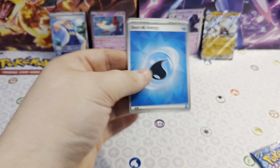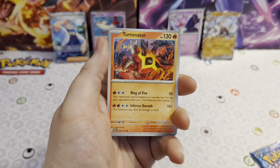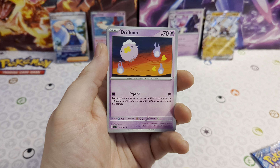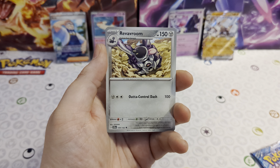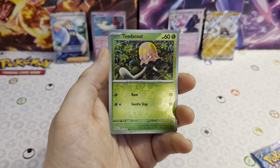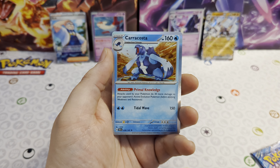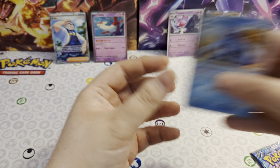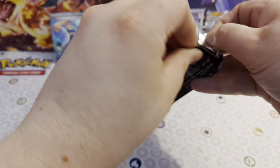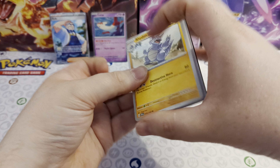We've got Klink, Turtonator, Impidimp, Drifblim, Revavroom, Lapras, Minccino reverse, Politoed reverse, holo Lacey, and a Dracozolt — same as in the Latias one. Then we have got our last pack from these three-pack blisters.